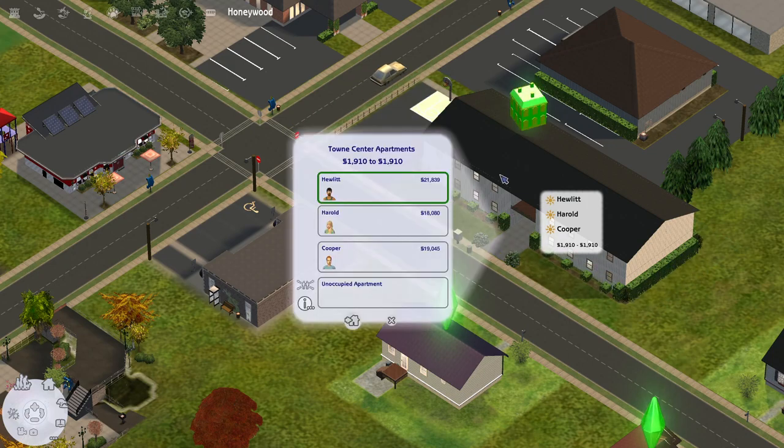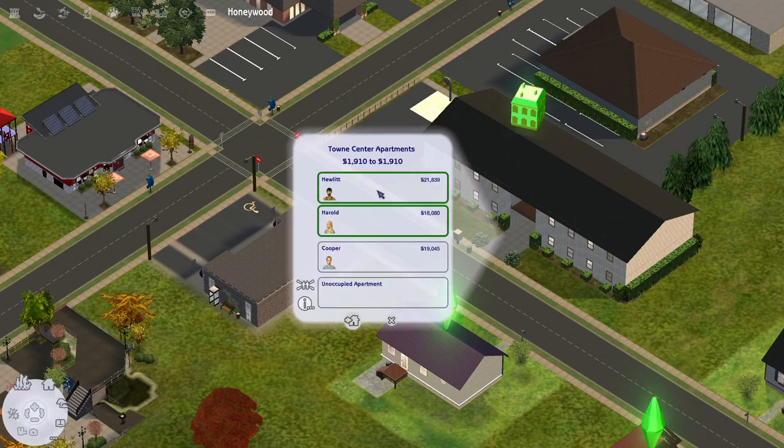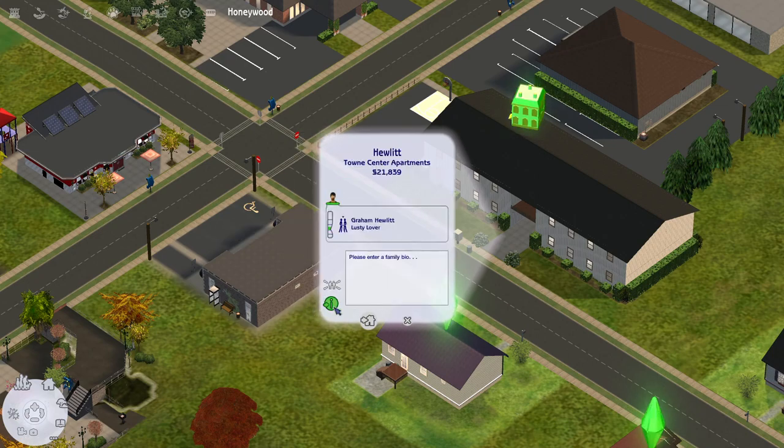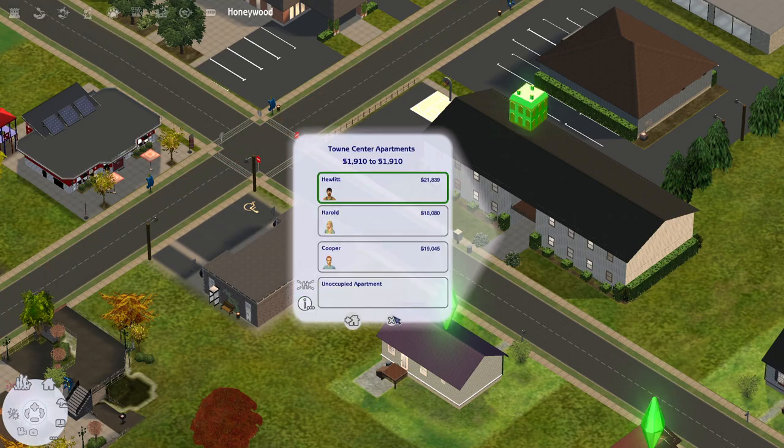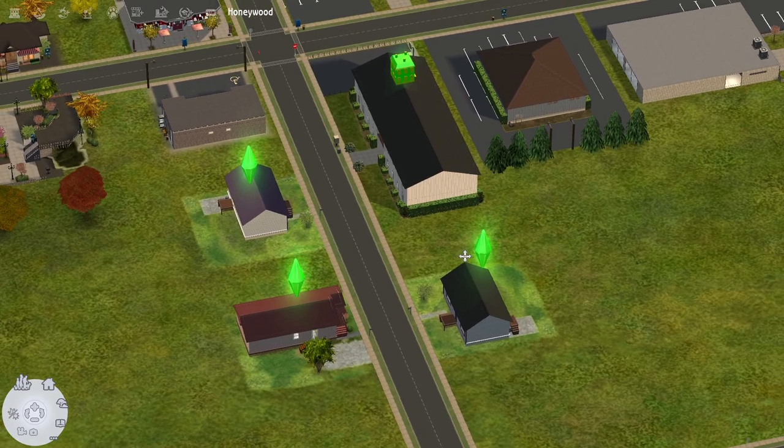We have three Sims living in the apartment. We have Graham Hewlett, who is a romance Sim; Lila Harold, who is a family Sim; and James Cooper, who is a pleasure Sim. I haven't fleshed out their bios yet — I was waiting to play with them a little bit to get to know them better, and then I'll give them a bio.